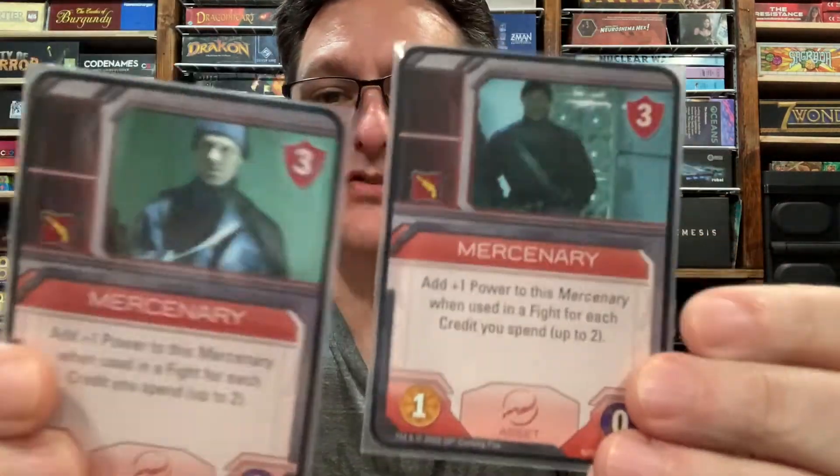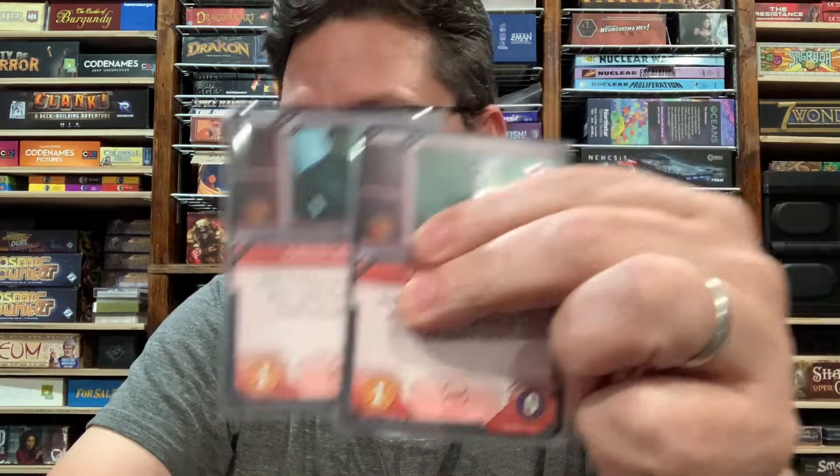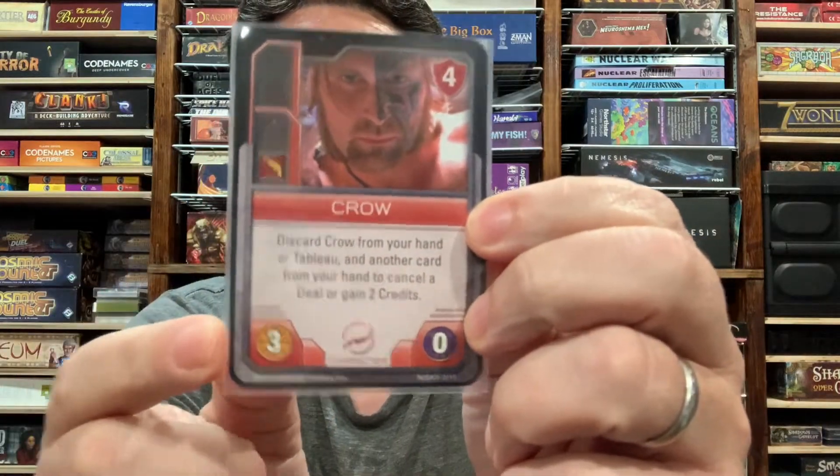Niska has two mercenary cards. The images are different but the cards are the same — three defense, one power, no influence. Both of them have the ability to spend up to two credits to add plus one power to that mercenary for each credit spent. That was one of the things I was talking about why it's good for Niska to have credits, because you can pump up your mercenaries so that each has a power of three in a fight, meaning up to six power. Niska's deck has the most fight power when you take into account that the mercenaries can be beefed up. One more power with the Torturer, and then Crow with three power — that's a lot of power.